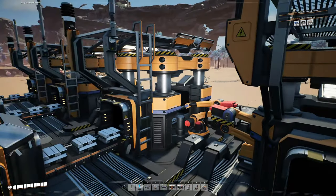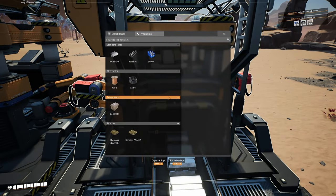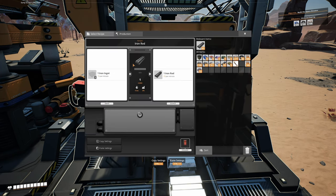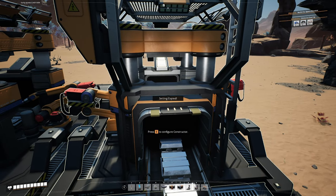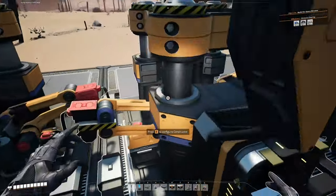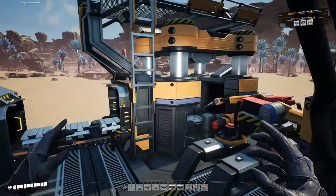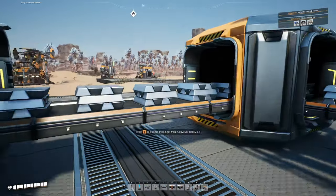It's a pretty nice system and it really saves you a lot of time trying to split everything perfectly. Let's get our recipes on here and hook up the power. Here we're going to make iron rods - select iron rods. Here's a little trick: if you hit control+C while looking at a machine it says 'setting copied,' then you can go to the next machine, hit control+V, and the recipe is pasted on all of them.